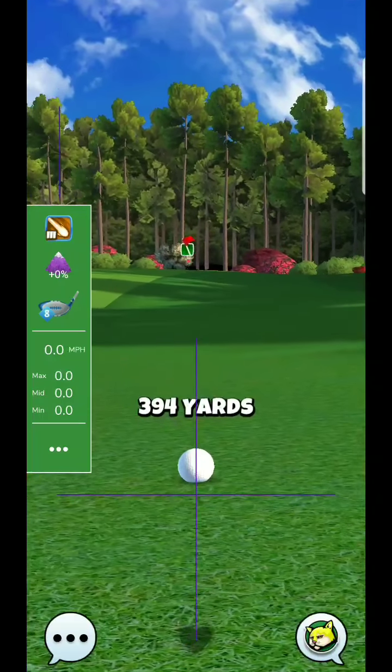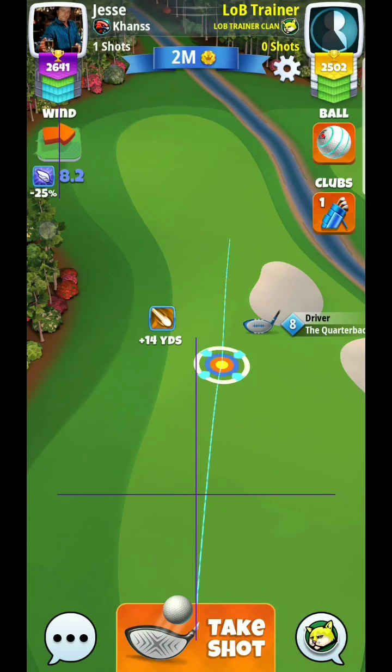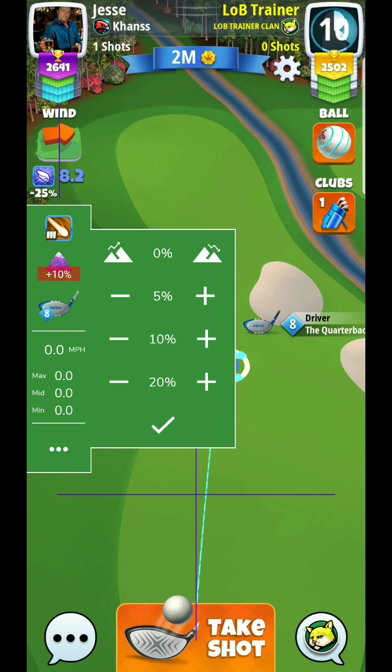Hello everyone. I wanted to take this time to go over a few brief concepts about the Golf Clash Notebook slider positioning. You can see here I'm going to use this quarterback. There's a set procedure that you want to do — you always want to scan this range. I'm going to be using the overpower, so typically there's about 5% to 7% of overpower. For drives, I'll use somewhere between 5% to 10% overplay.